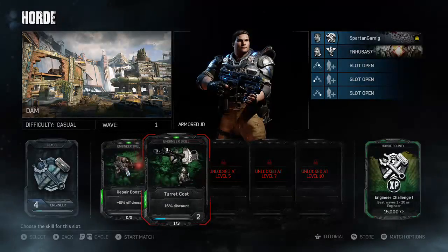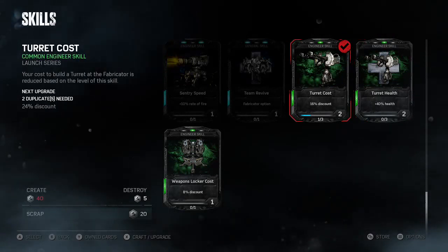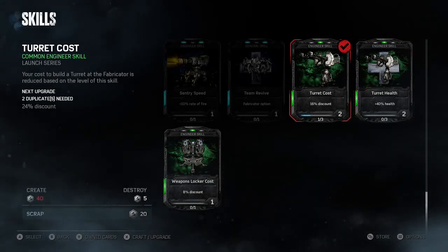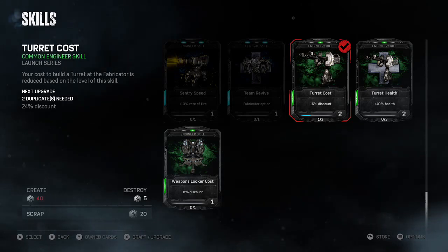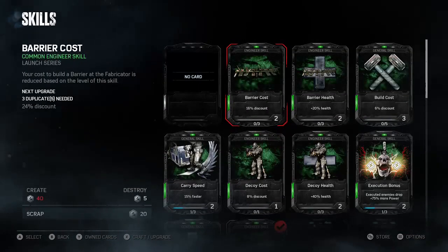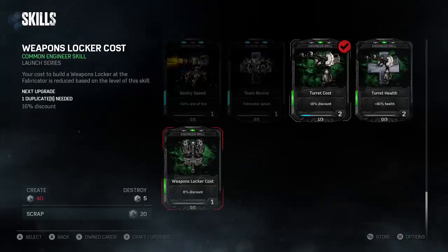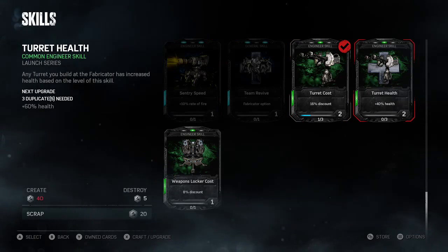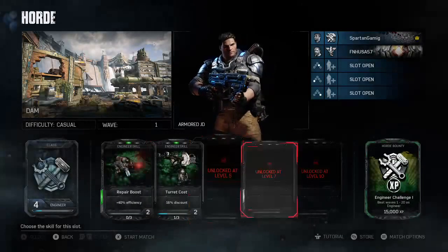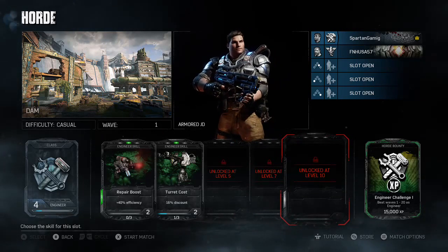Super, super useful. Next, you can get the cost discounts, which are really nice — especially for the man turrets. Like this one right here: a 16% discount on turrets. I would recommend that next. After that, I would say maybe barrier cost or turret health — most likely turret health over barrier cost. There are a few other things that would be better, but we'll get through that.